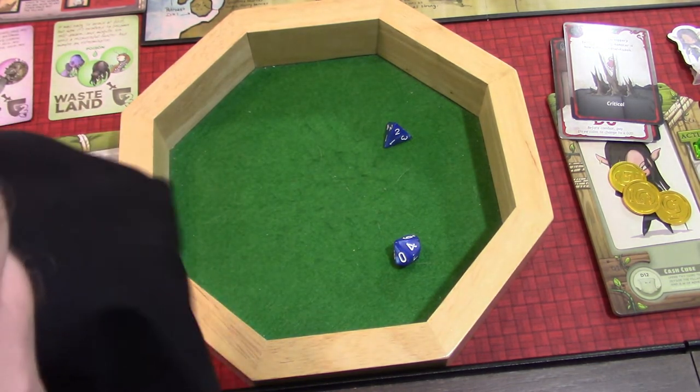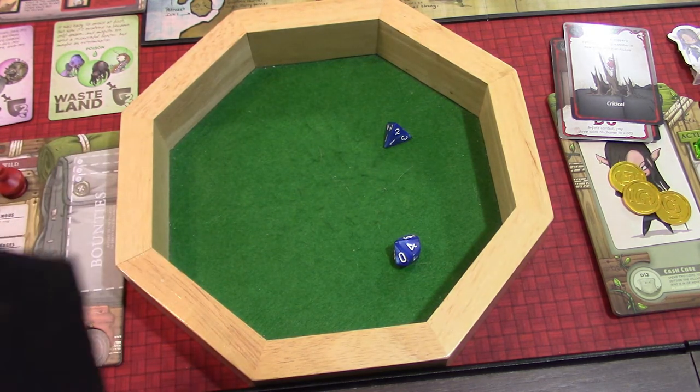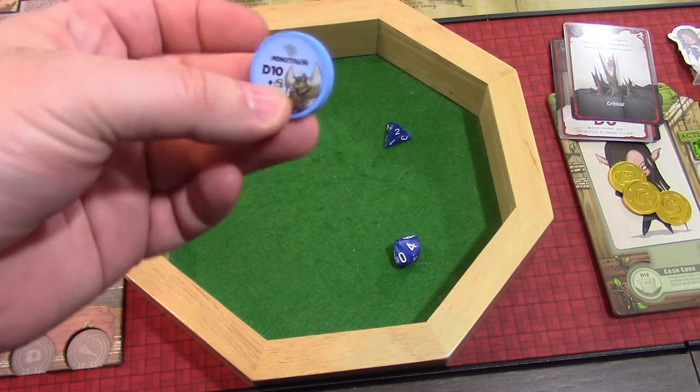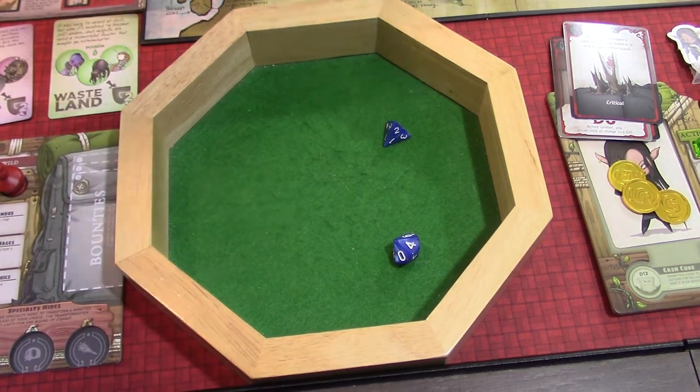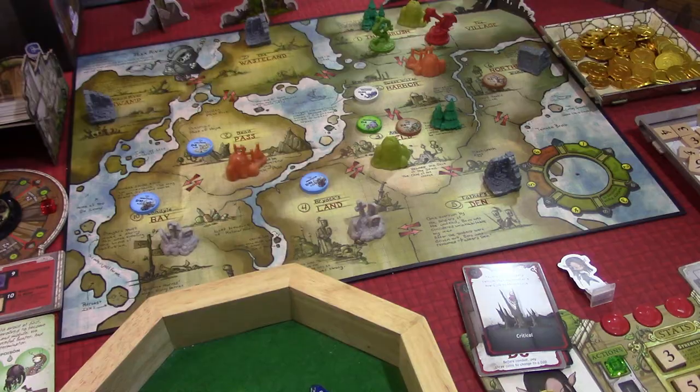Then we're going to put a monster on the four space in Bryox land. A minotaur is going on Bryox land. This one would be benefited by a dungeon, but there isn't one there. There is a cemetery there, which would benefit creatures that are undead. We still have to get to the harbor, the swamp, and the wastelands — the only one close by is the harbor, but there's a dragon. Anyway, that was the open gather roll for our woodling, and now we get to start taking turns.